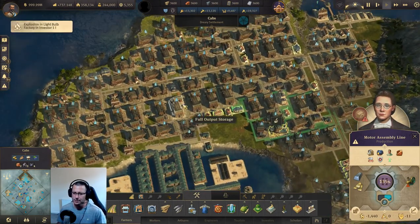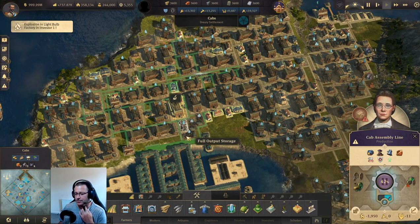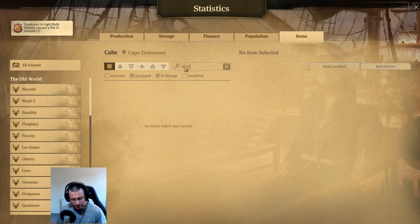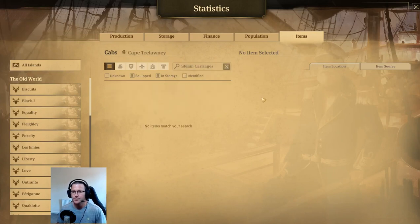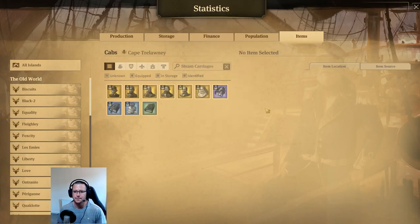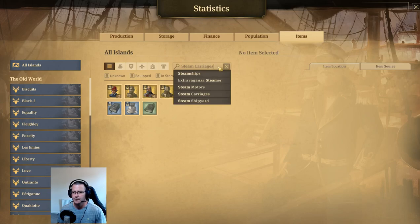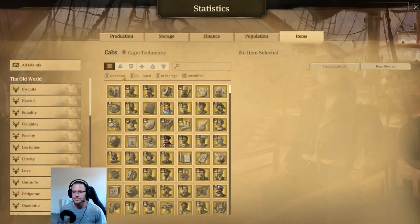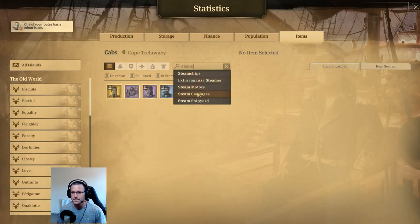So why did I choose to use this method and not the method that uses filaments? You can swap out - we go to steam carriages, items, all islands. Let's look at the cab assembly line.